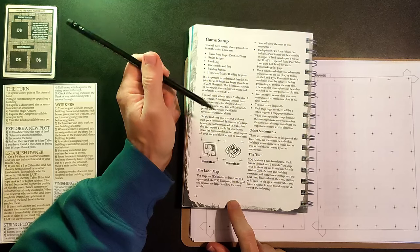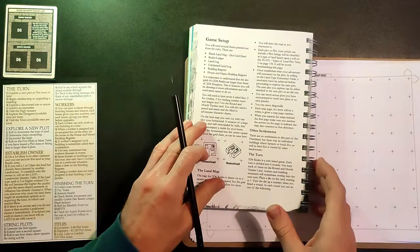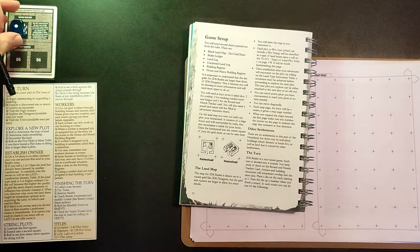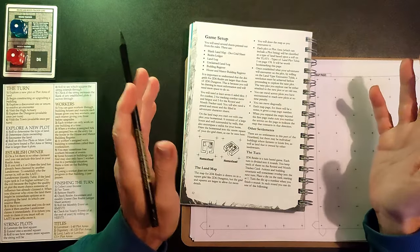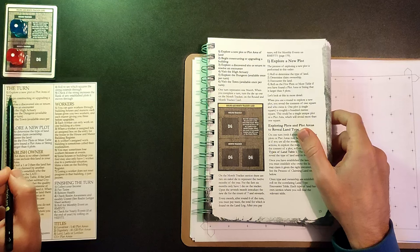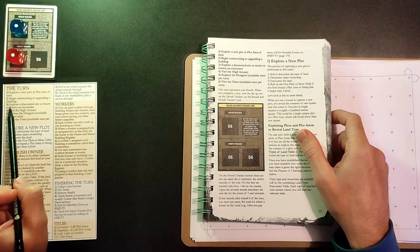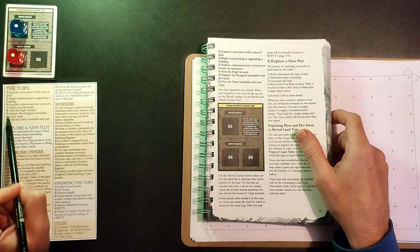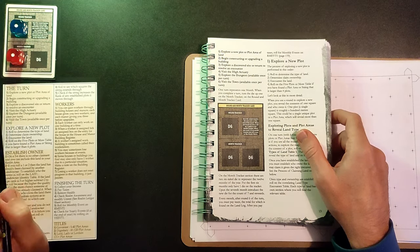That's it for setup really - the setup is not particularly onerous. Then there are a few details about the land map and how that works, but we're going to go into our first round. This will be round one of month one. We're going to start exploring. We can't construct yet as we've got nowhere to build, there's no discovered site, no point visiting the actuary, and we don't want to go back to the dungeon or town.